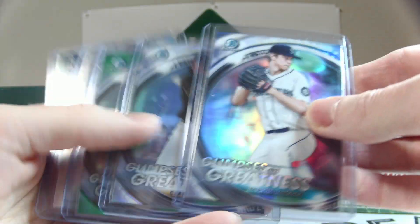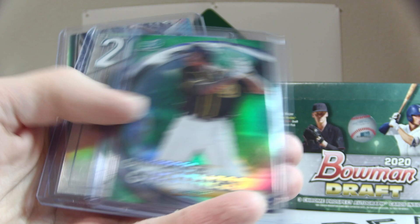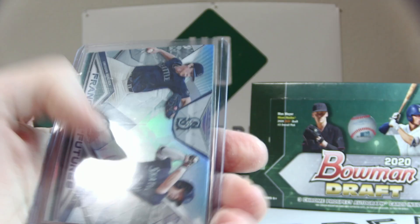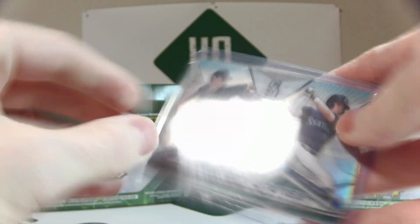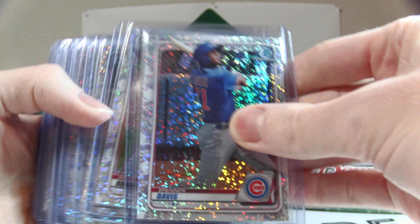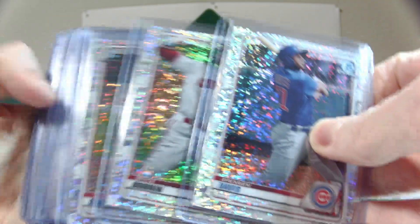Some insert parallels we hit: out of 250, Glimpses of Greatness — Emerson Hancock and C.J. Abrams. C.J. Abrams green parallel is out of 99. Nick Gonzalez 2020 is out of 250, and the dual Hancock and DeLoach out of 250 went randomly to DeLoach. Moving on, we have unnumbered parallels — the sparkles. We got 13 of these out of three cases.